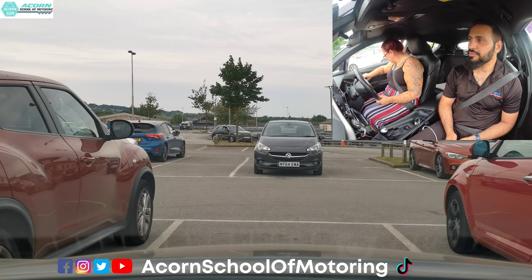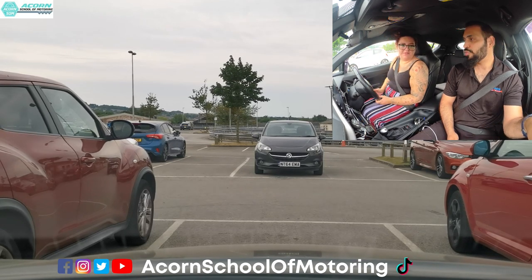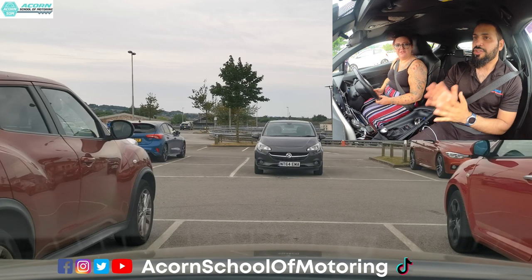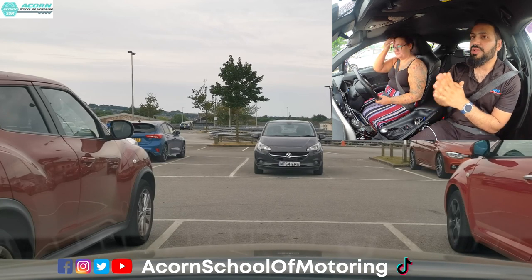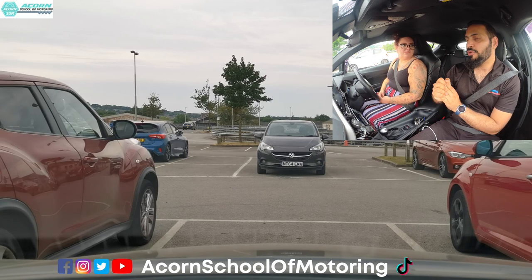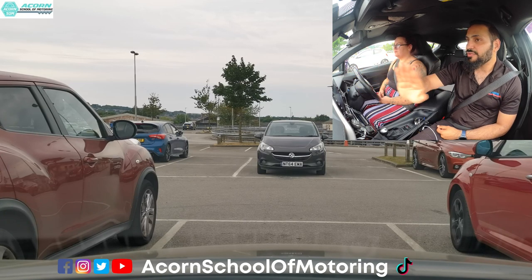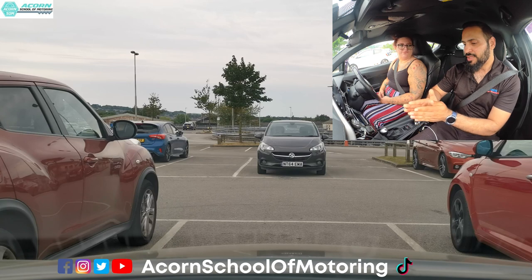Secure your car. Once secured, you're allowed to open your door and check. You are perfectly in the middle — you can see the small mirror over there. For forward bay parking or reverse bay parking, the examiner just wants to make sure your tyres are inside the bay. They don't care how close you are to the white line, as long as you're inside.